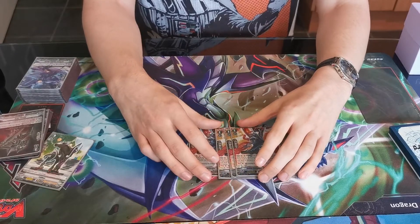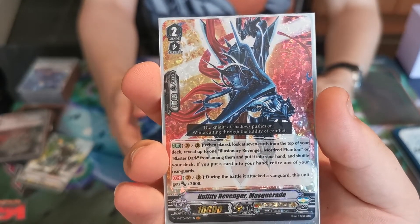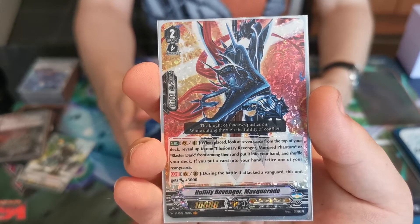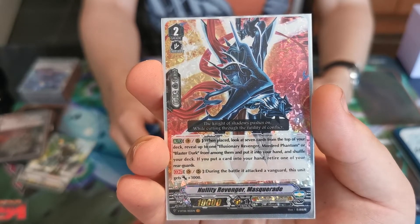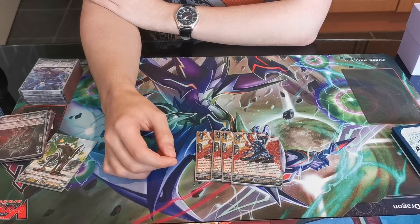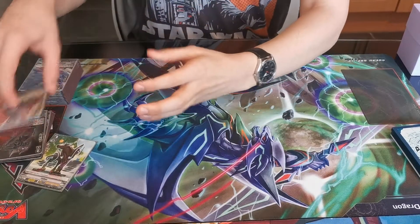And then 4 copies of Nullity Revenger Masquerade. Of course it's a Revenger. You can use this as a Grade 2 ride if you want, but it's honestly better to use it as your main Grade 2 ride — I'll tell you why in a second. Vanguard and Rear Guard skill: when played, check the top 7 cards; if you have a Mordred Phantom or Blaster Dark you can add them to hand, but you have to retire a Rear Guard — that includes itself if it's the only Rear Guard you have, so better to use him on Vanguard. Also a continuous Vanguard and Rear Guard skill: when it attacks the Vanguard it gains 3k power, so you can hit with Grade 3 numbers on Grade 2 — a 13k beat stick.